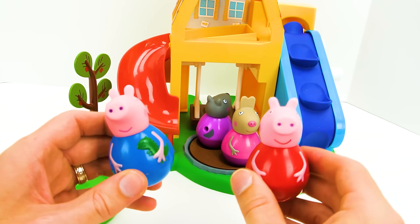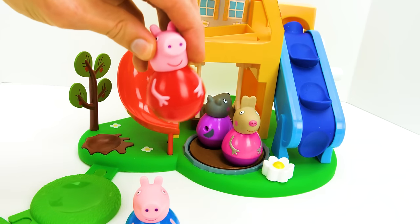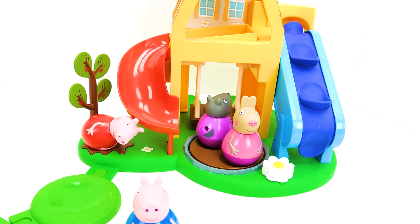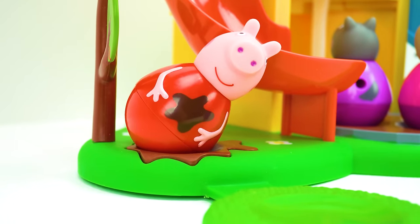Now Peppa and George want to play. Peppa wants to play in the muddy puddle — splish, splosh, splish, splosh, sploosh! It looks like Peppa got mud on her shirt, but that's okay — we're here to have fun.